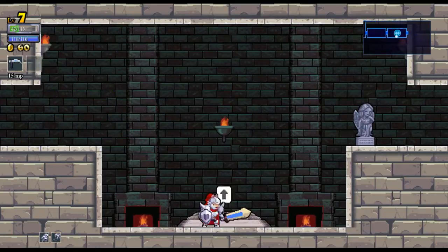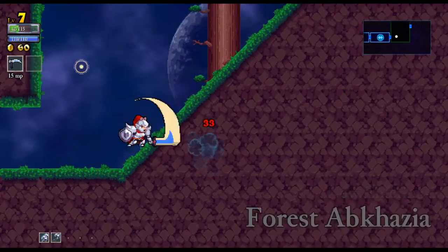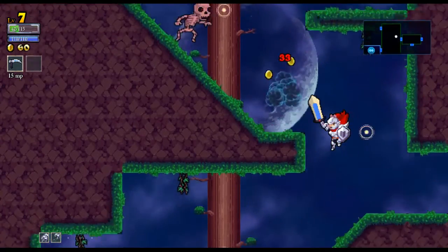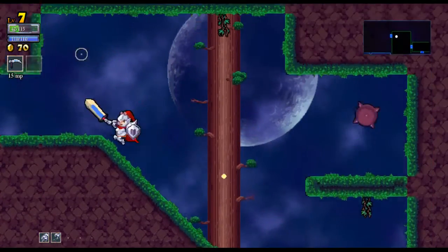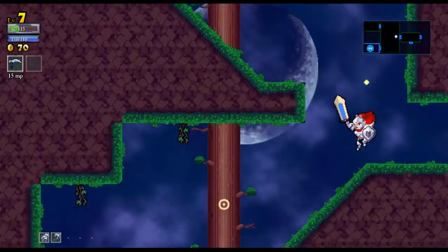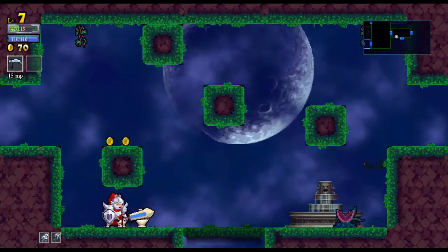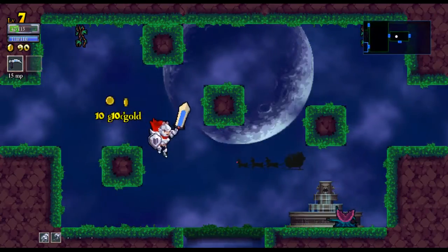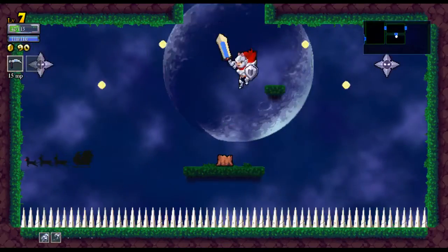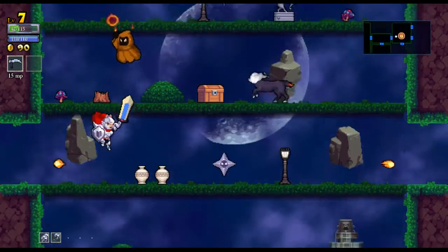If I just slowed down a tiny bit and focused on actually taking out the rooms one enemy at a time, I'd probably be a lot better off. I might as well check up here just to see what is what. I don't like that room at all - time to carry on. It's a good thing I had double jump there or else I never would have been able to get out.